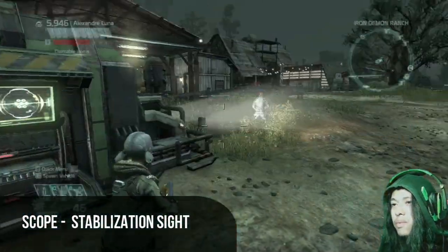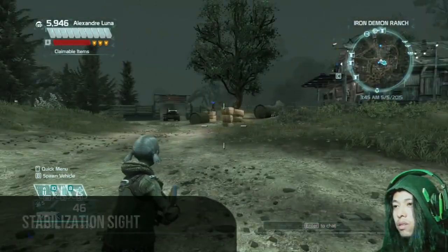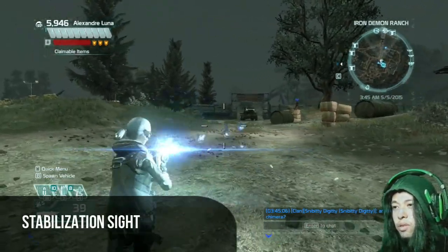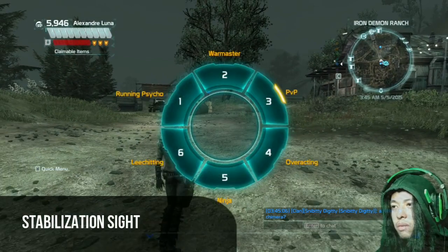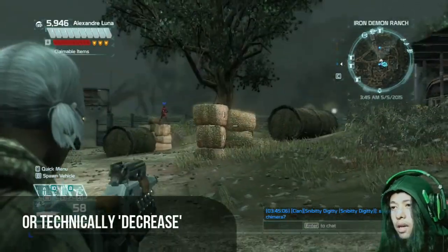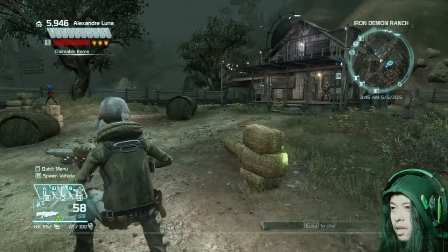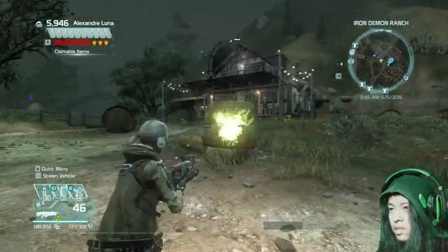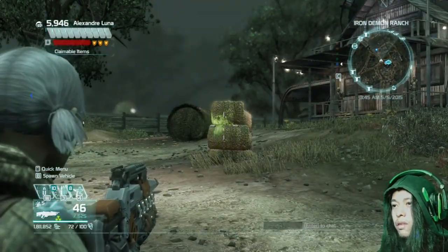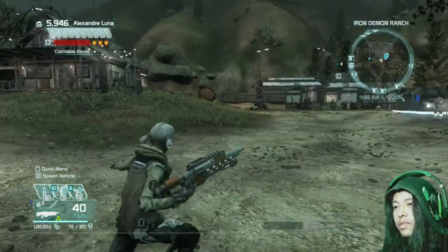And finally for the scope, we use a stabilization sight. With this setup, this is how the sight looks like — it increases your movement accuracy and your accuracy as well. This is the movement accuracy at play. The stabilization sight — if you zoom, you don't have anything messing with your view.